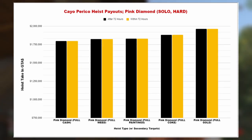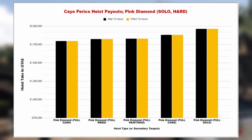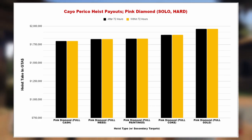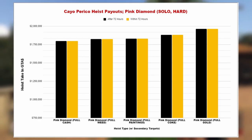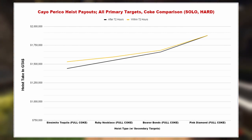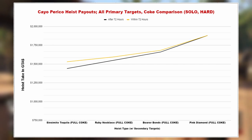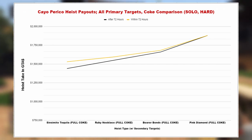And finally, pink diamond — the payouts are the same no matter if it's within or after the 72 hours, because pink diamond gives you no increase to your secondary target value. The only difference for the pink diamond is you have a higher chance to get it after that 72-hour timer. It's also worth noting that the pink diamond will still yield the highest take even with all these changes. In the line graph showing the steady increase in payout tier for each primary target with the coke secondary target as a constant, you can see that tequila has the biggest increase in pay and the difference in the lines slowly decreases until you reach pink diamond, where they are the exact same payouts.